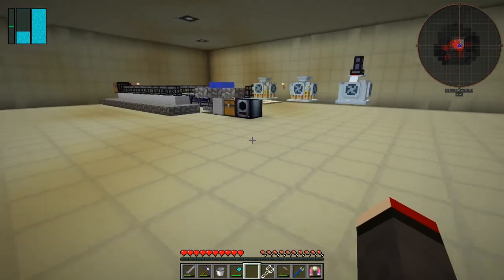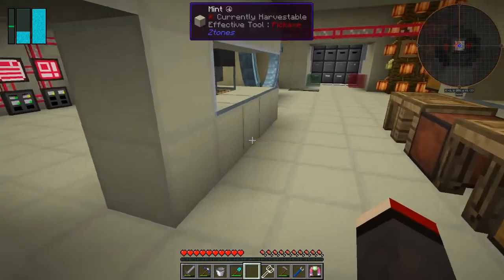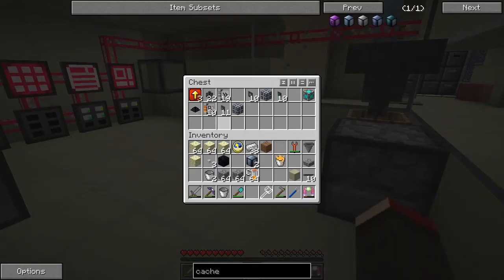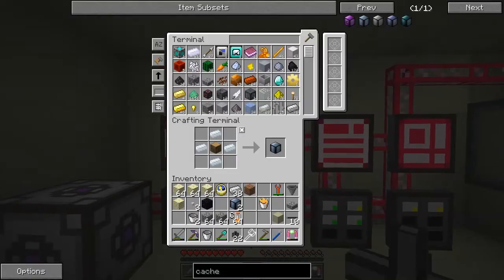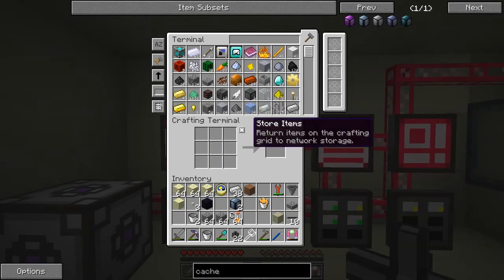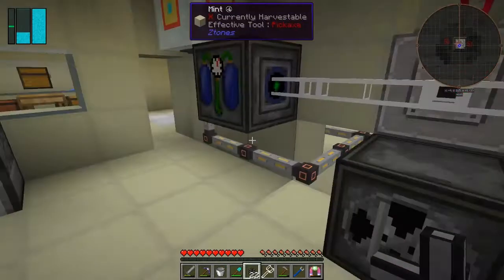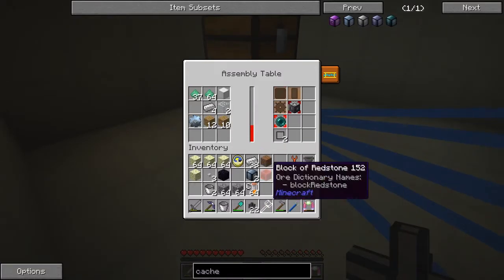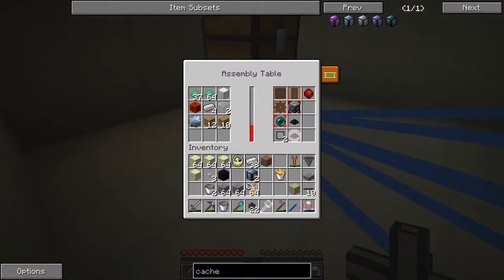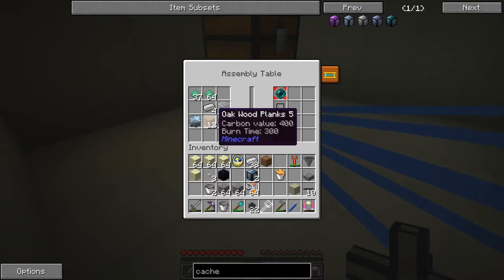I didn't even pick up my pipes — let me go pick up my pipes. I've got 22 pipes in there, and I'm going to need a transfer node. A transfer node is one block of iron and one block of redstone in the assembly machine. We can do that fairly quickly — just click that one and deselect it, and select that again to make sure it's doing the ender pulls.